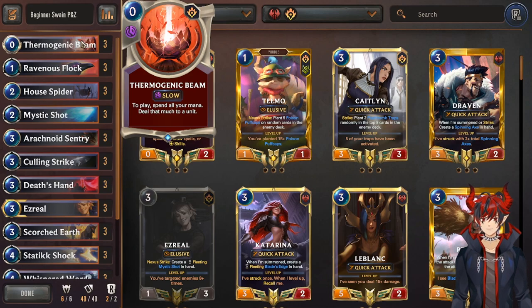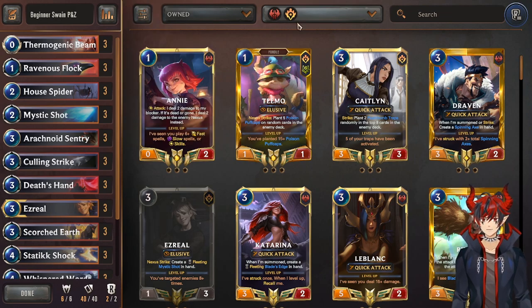This is a deck that has come and gone in the meta in different variations of Swain and different variations of PNZ Noxus control. So it's a great gateway to get into other decks like those as well — like the Tybulk deck that's going around, or any decks that play control.